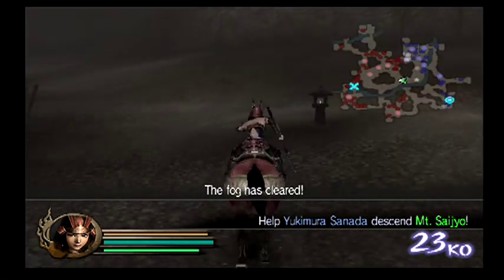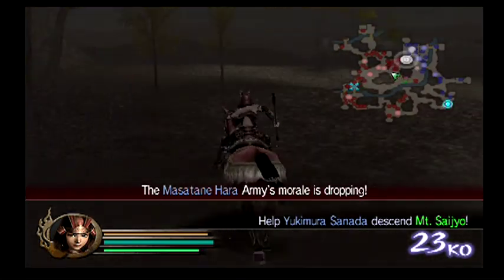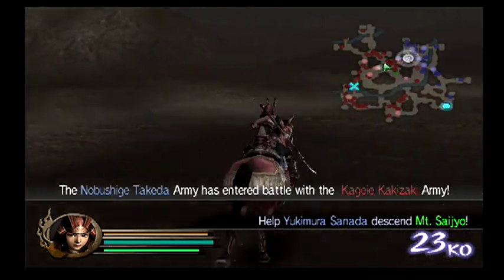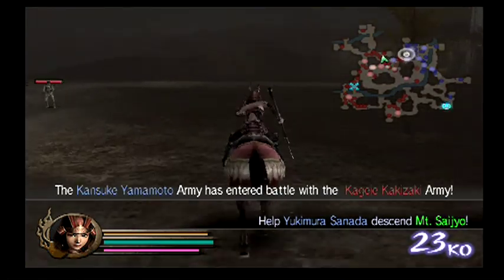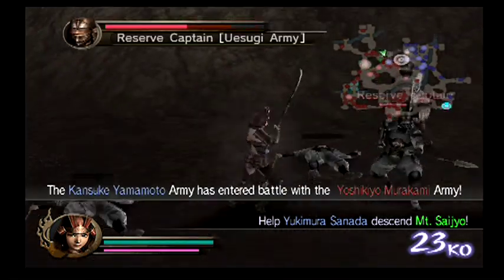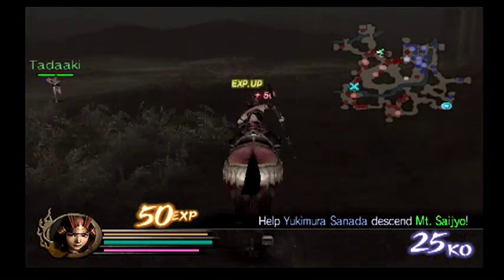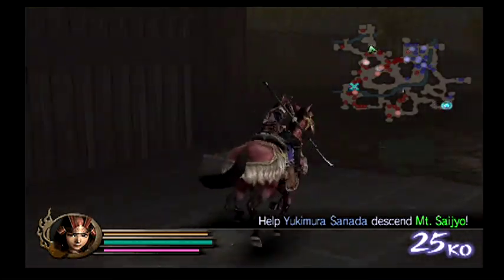Kansuke randomly decides to charge, the fog clears, and Shingen's morale will drop. Once the main camp falls, we'll fail the mission of helping Yukimura descend. I'm kind of wondering what will happen since we failed so badly at the beginning. Yukimura hasn't even gotten into Mount Saijo yet. Yataro Onikojima will appear at some point and attack Yukimura, but if Yukimura doesn't make any progress, I wonder if that will even happen.